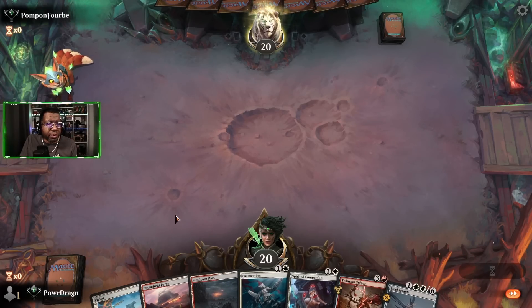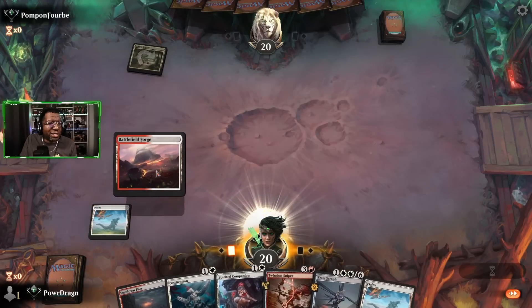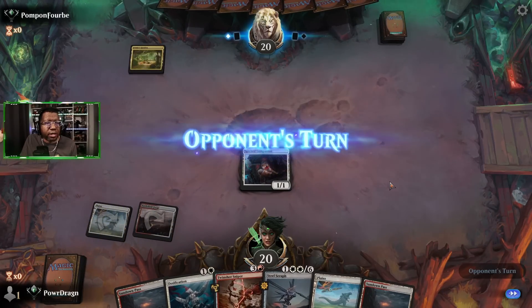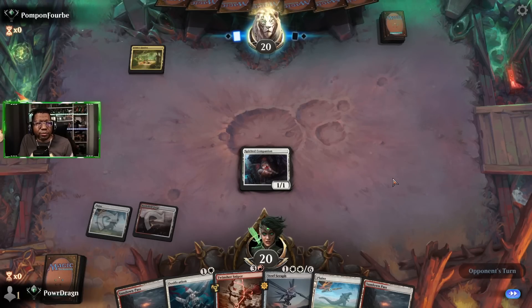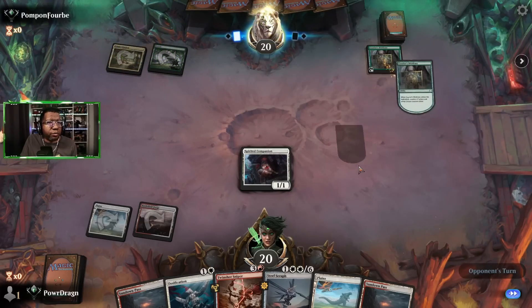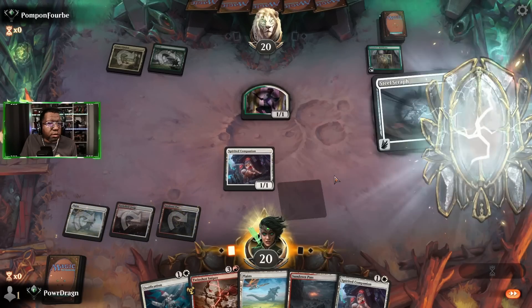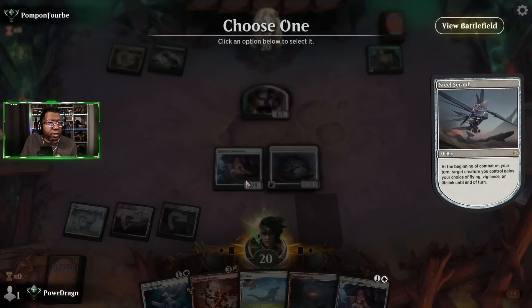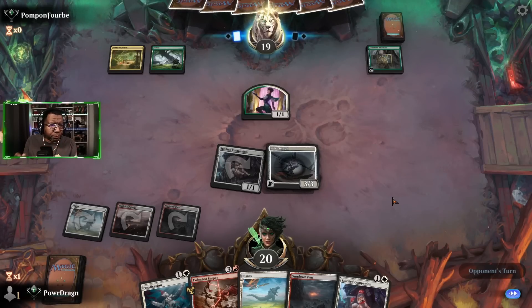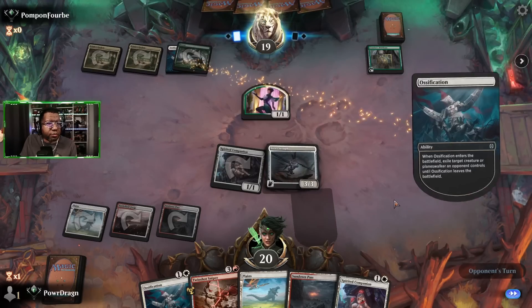We have no reason to toss this opening hand back — let's see how good it is. This isn't bad against most things; we just need to find some more impactful cards along the way. The opponent is doing some ramping. We attack and give something flying to see what we can do, but they had an Ossification — fair enough.